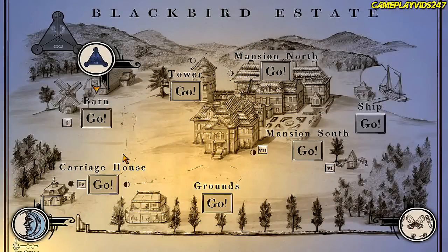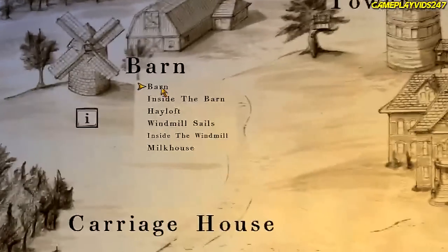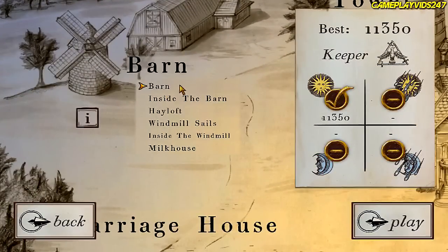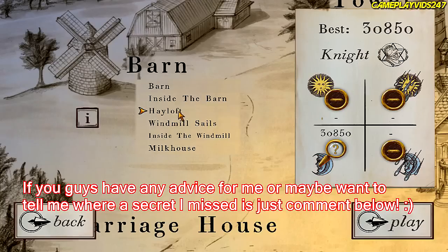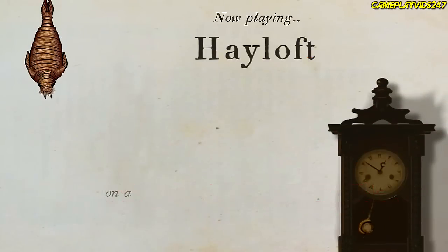Alright guys, welcome back to my Spider Ride to the Shroud of Moon playthrough. What we can do is try and hunt down all the secrets that we missed in our playthrough, everyone. So we're going to start at the barn here. We found all the secrets on the level barn, same with inside the barn. Apparently we missed a secret at the hayloft. Let's go try and find a secret now, shall we?